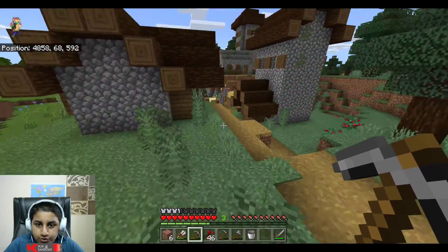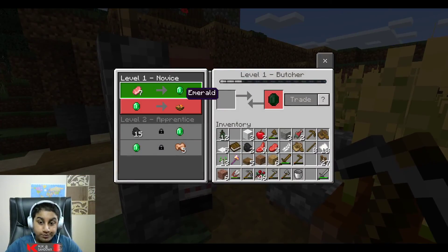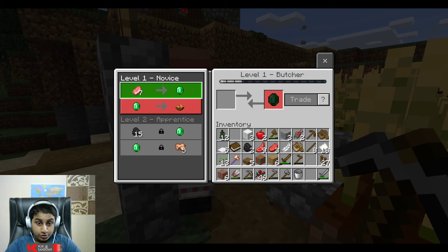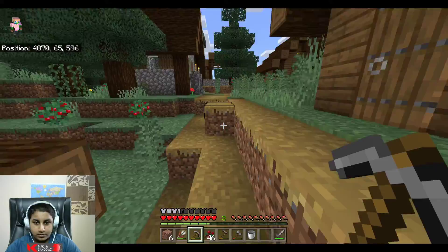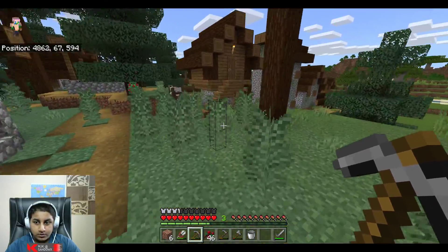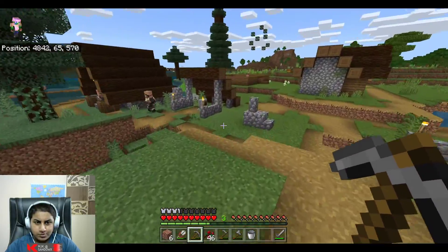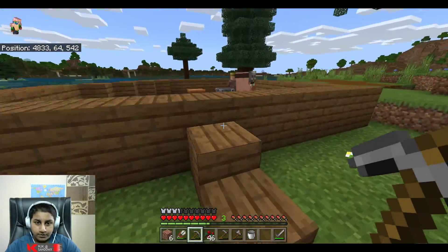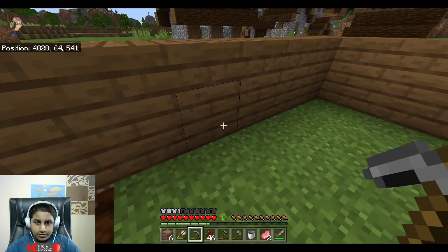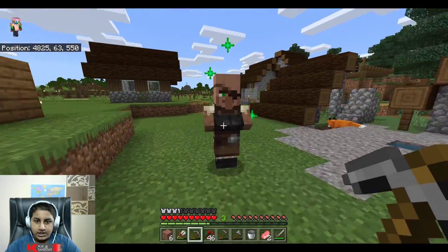We still don't see the butcher - but wait, we see him now! This is the butcher. He trades pork chops for emeralds but I don't have any pork chops. He also trades rabbit stew for one emerald. I think I might go and find some pigs since they drop pork chops. There are some pigs over here - they dropped three pork chops.